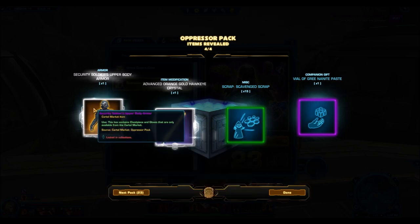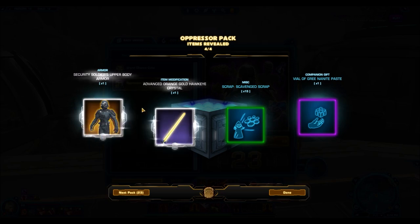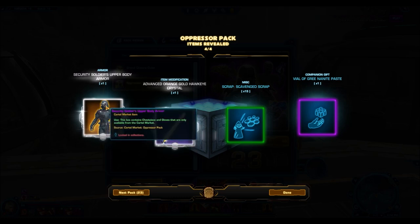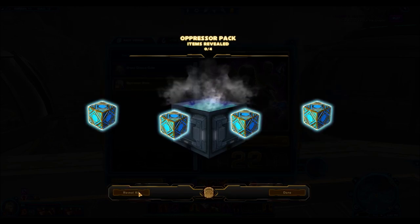But the Security Soldier's is not a bad armor set — it's pretty nice for a silver one. The helmet itself, you can let me know if you think I'm wrong, but that looks like Kylo Ren's helmet. I still don't think it's going to sell well on the GTN, and I personally wouldn't use it because you can't put a hood over it, so that kind of ruins the whole Kylo Ren effect. But I got the upper body armor and it's not too shabby.